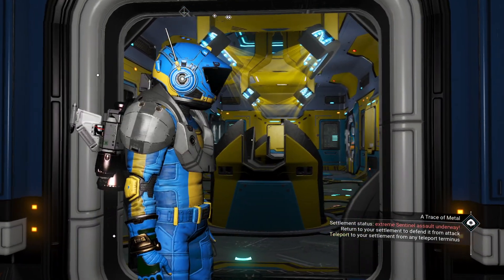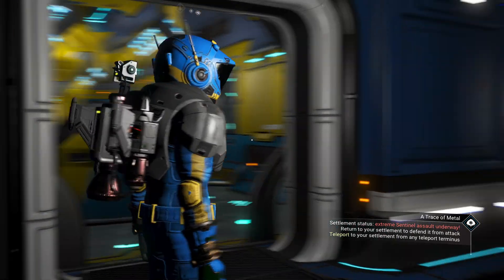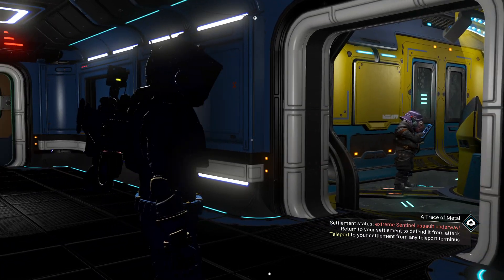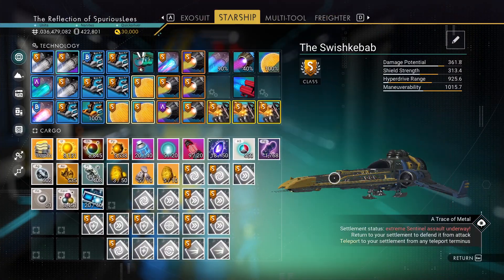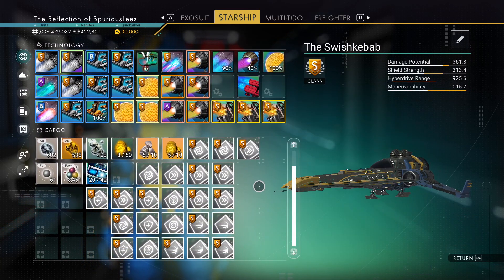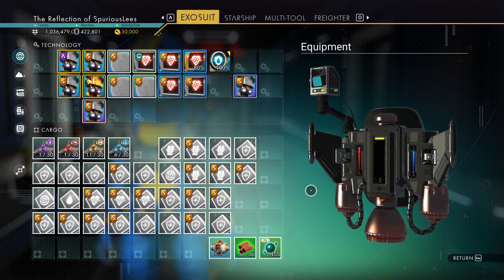I just got back to the freighter, recalled my frigate mission that I sent out probably eight or nine months ago. It's just been waiting for the report this whole time. I got the dream aerial recipe unlocked, so in theory we could start by making that. The only thing I've done is I spent about half an hour or so on inventory management and I haven't got anything sorted out really.